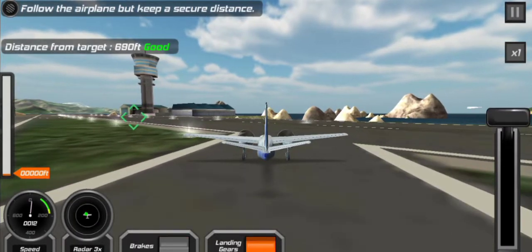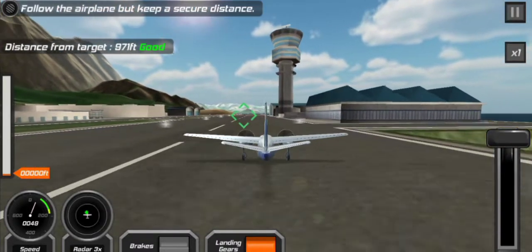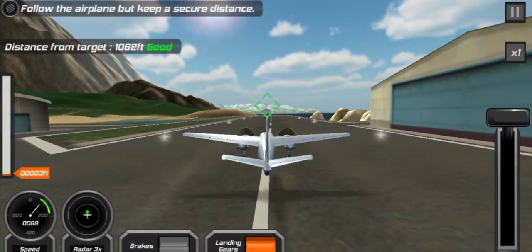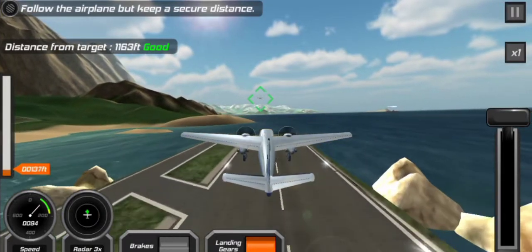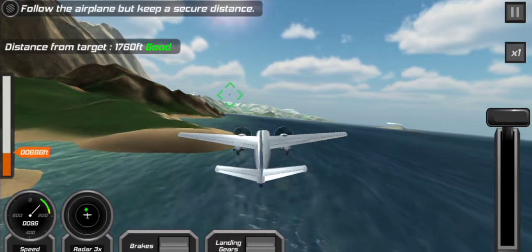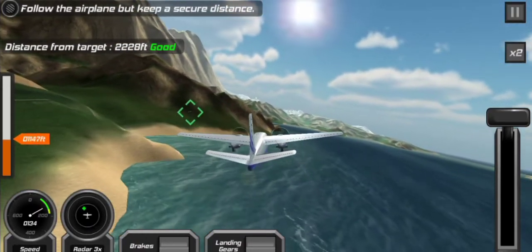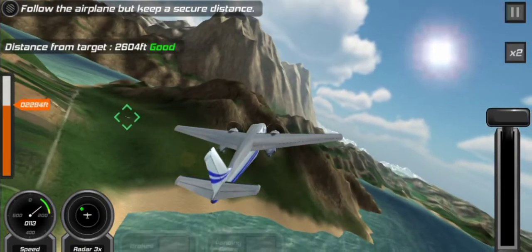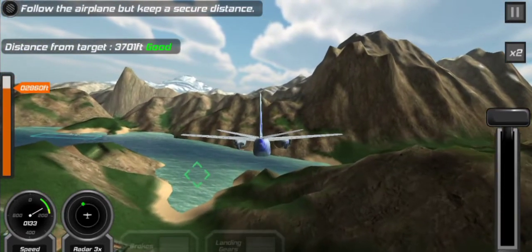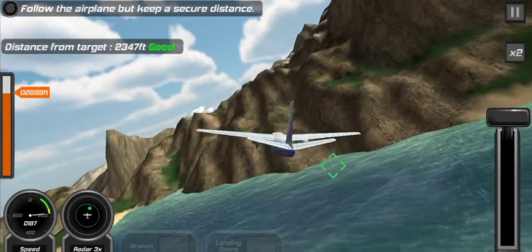There you go, go go go — alright. So as you can all see, that little green thing is our target. 'Distance from target — good, follow the airplane but keep a secured distance.' Alright, he is up and we are now taking off as well. We have to maintain a safe distance. Let me pull up the landing gear. Nice — let me speed up a little, getting a little too far. Let me try staying above him, that might be better.